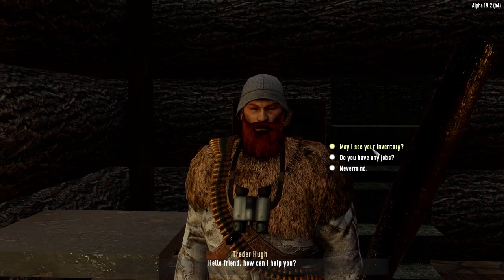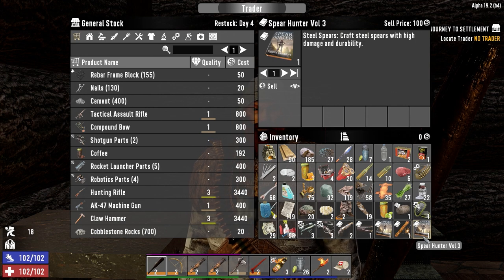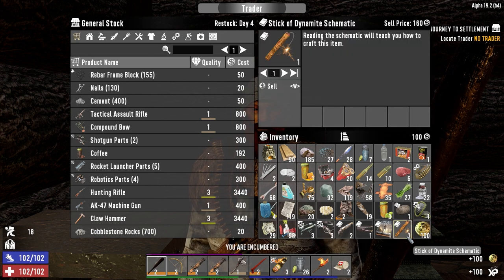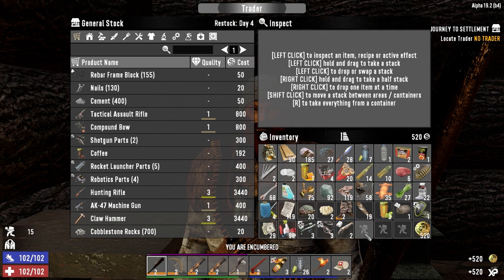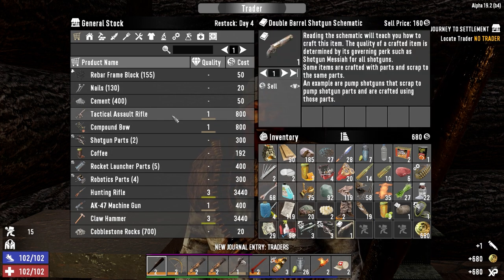Beware the dead, huh? I'm more worried about dead dogs. Let's just sell this stuff off — 100, 160, another 100, 160. You got a compound bow, you got a tactical assault rifle!